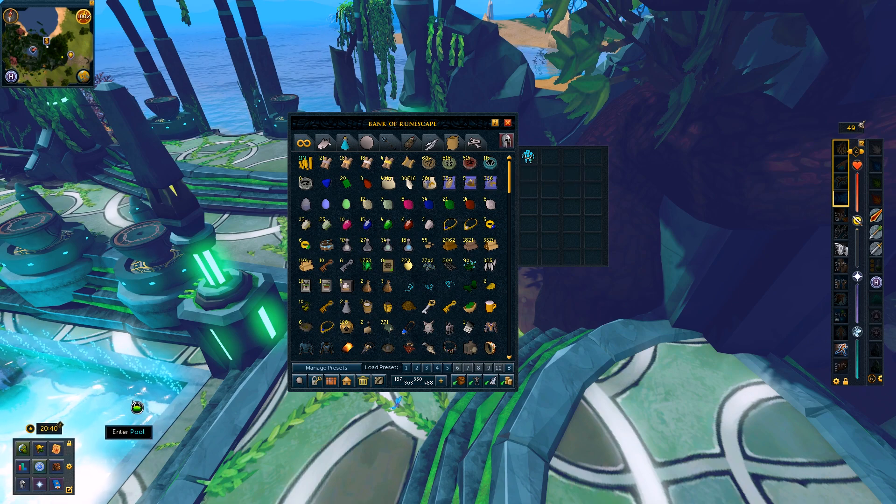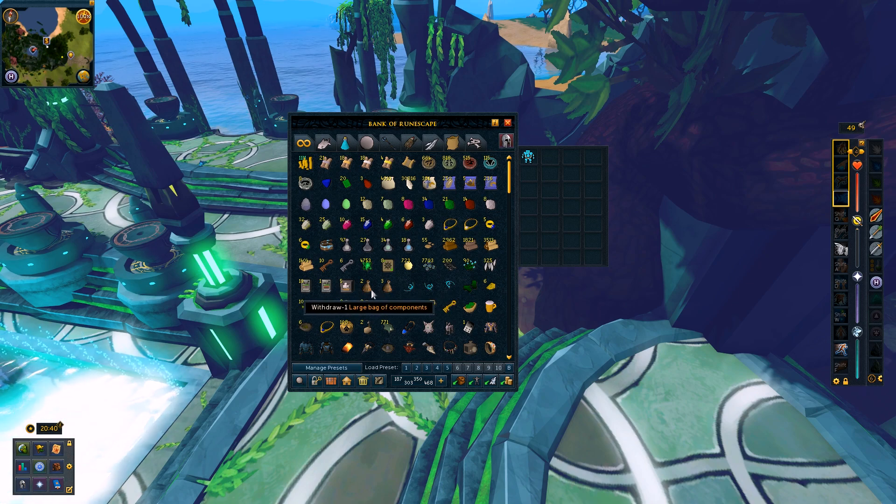There's some things we have to get rid of, like these small bags of components. Actually, I think I'm going to keep those just because I think you need them for invention. I'm afraid that if I open one of these bags, it's going to give me a lot more items than just one, and I don't know where to put those. So until I get invention, I'd rather just keep these as a single placeholder.